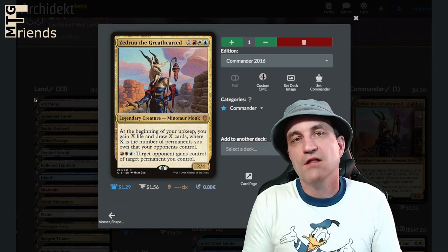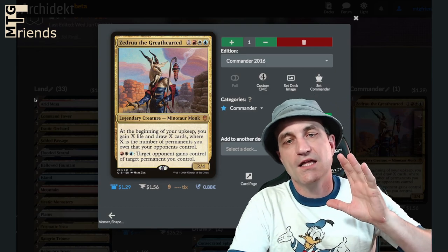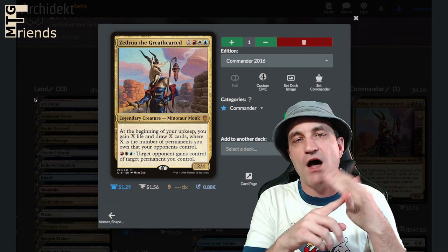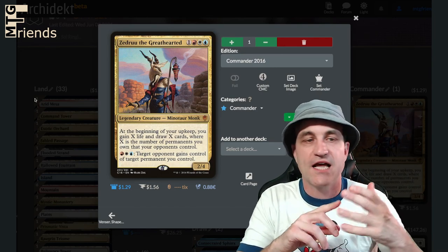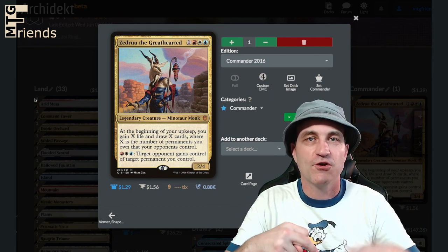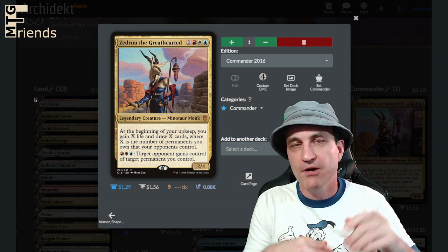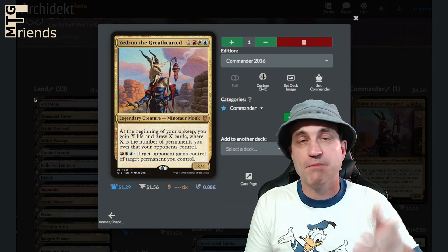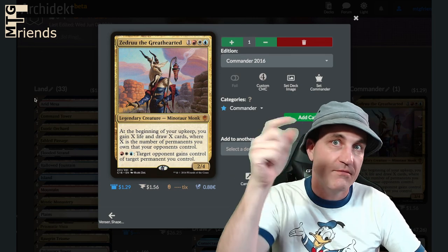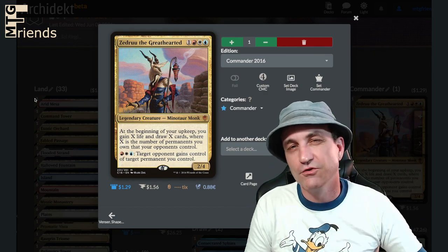And that brings us to the end, folks. Zedru the Great Hearted is a very unique, very strange commander. In this build it actually works really well — not only with the draw mechanics that are going to be great for getting through our deck, but the fact that we can just really play with the board state, grabbing things, handing things off, one-turn kills, combos — just very fun, very spicy. Thanks for tuning in. Put some comments in the comment section. Hey, you made it to the very end — make sure you put that in the comments so I know you're paying attention. Check out our other stuff and thanks for tuning in.